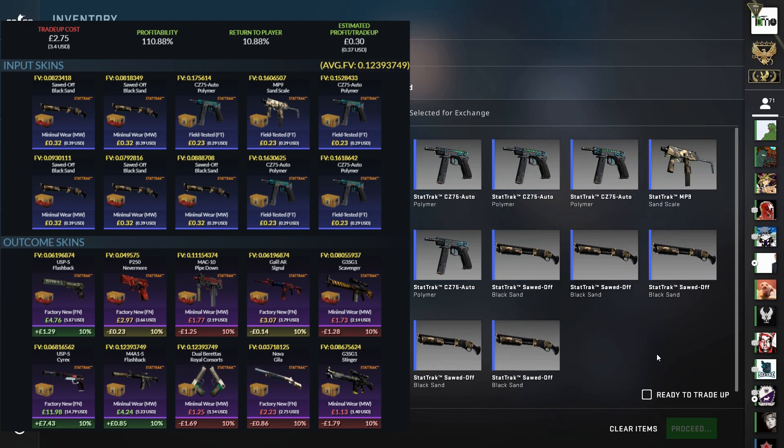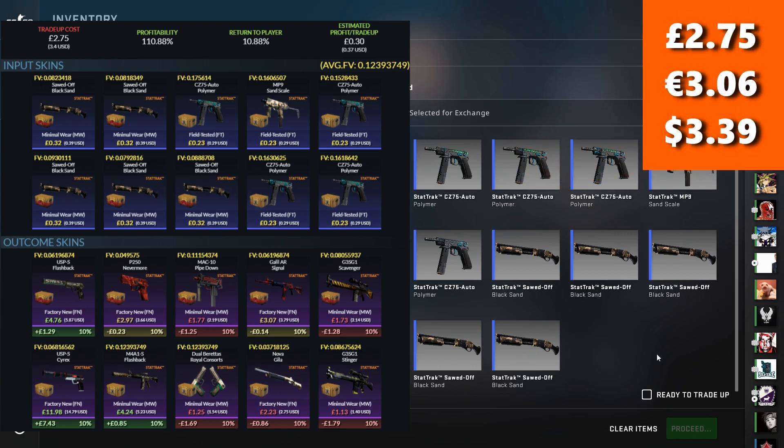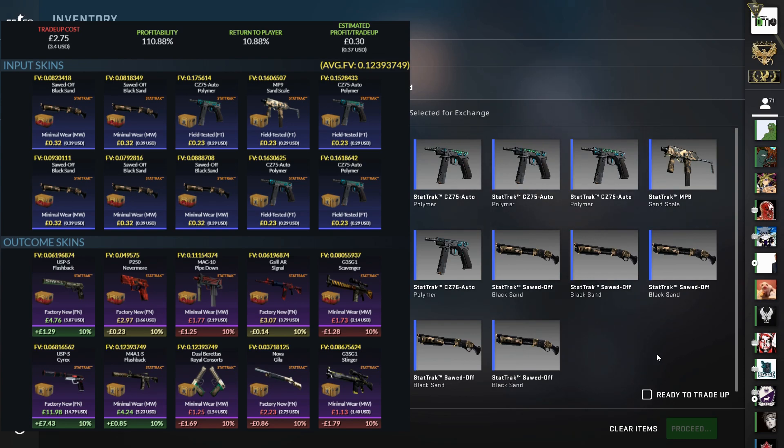We get a mix of minimal wear and factory new outcomes — five of one and five of the other. The main outcome we're after is the USP-S Cyrex in factory new. The average float is 0.123, which is an average minimal wear float overall but does bring some skins into factory new. The cost is around £2.75 — €3.06 or $3.39. We've got a 30% chance to profit with the M4 Flashback in minimal wear, the USP Flashback in factory new, and the USP-S Cyrex in factory new, which is a really big profit. The P250 Nevermore and Galil Signal are around break even, and then we make a small loss on the Nova Giller in factory new, and then the pair of G3SG1s, the MAC-10, and the Dual Berettas working down to the biggest rips.